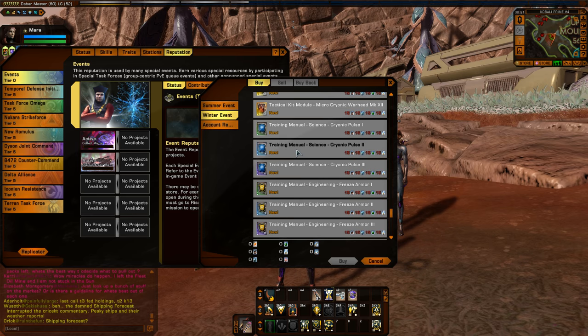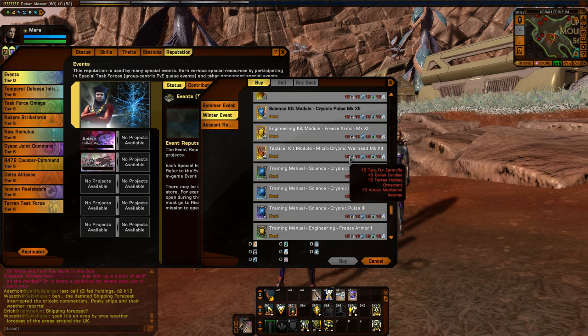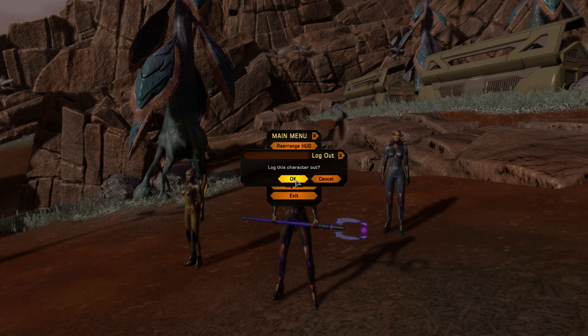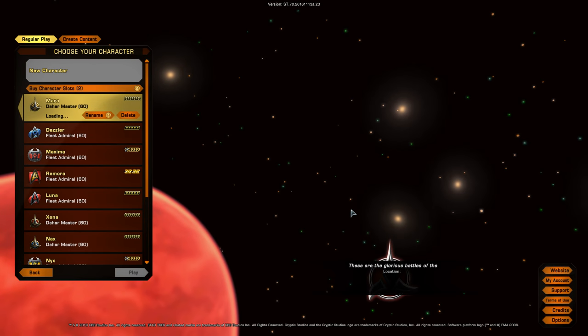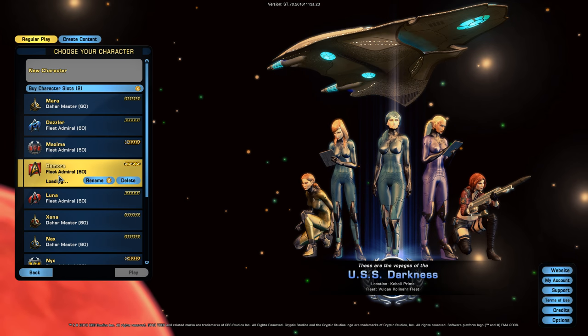The Bridge Officer training manuals cost the same as the kit modules themselves — 15 of each of the common materials. You should have enough after running through a few cycles of minigames. Keep in mind this store is available all year round once you have it unlocked — you don't have to buy everything right now during the event. Just make sure that during the winter event is the only time you can earn the ornaments that you need.